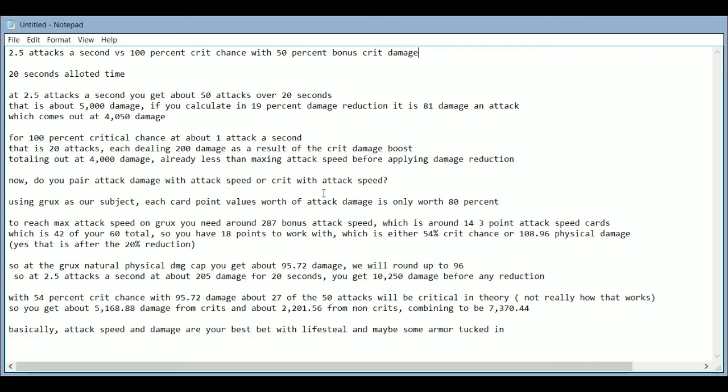What we're checking first is whether crit chance is better than attack speed or vice versa. The max attack speed you can get is 2.5 attacks a second, and the max crit chance is obviously 100%. We're going to assume you have the 50% bonus from the unique ability, so for the 100% crit chance you'll be doing 200% damage rather than 150%. They'll have 20 seconds in terms of attacks they get to do.